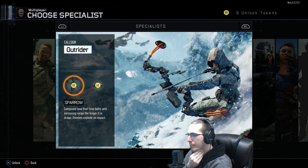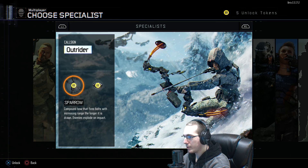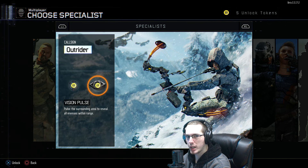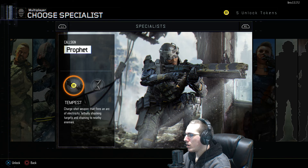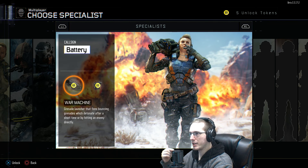They've also got a bow called the Sparrow, which fires a bolt with increasing range the longer it's drawn, and enemies explode on impact. It's got a nasty AOE to it too — even if the arrow doesn't land on you directly, if you're around when it explodes you're pretty much dead. It is annoying to go up against — you might as well not even approach someone who has this ability.